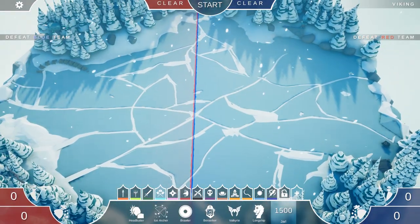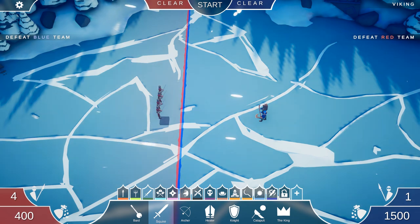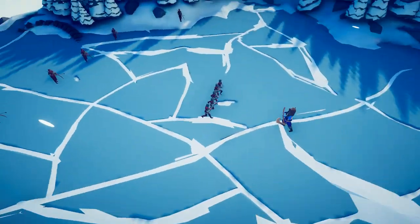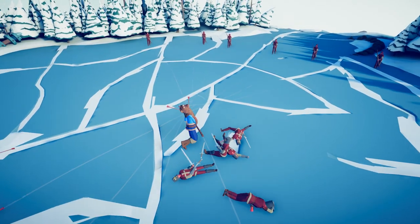We've seen Vlad fight off a number of enemies, but what about the Jarl? This is going to be kind of interesting because I want to see his really cool ability that I think is going to be very good at protecting him from ranged fire. He creates this icicle fortress. Wow — did he just dodge most of those arrows?